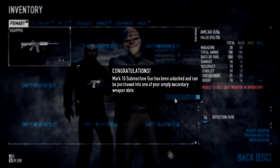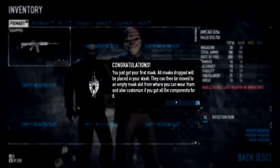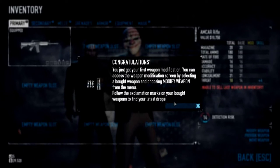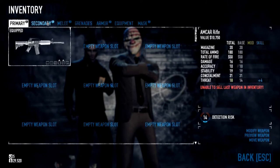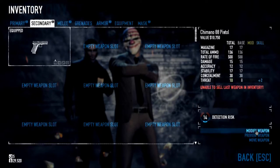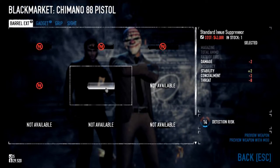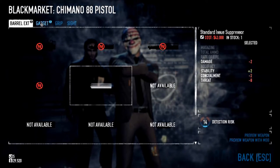What you might want to do is check your inventory and go to your secondary. Find your pistol. Got a mask. Got your first weapon modification. Find your pistol on your secondary and then modify it — in the bottom right. You should be able to have some sort of suppressor. Standard issue suppressor, costs 43,000. We'll need to run another mission then. You want to get a suppressor as soon as possible because that's going to enable you to do stealth missions.